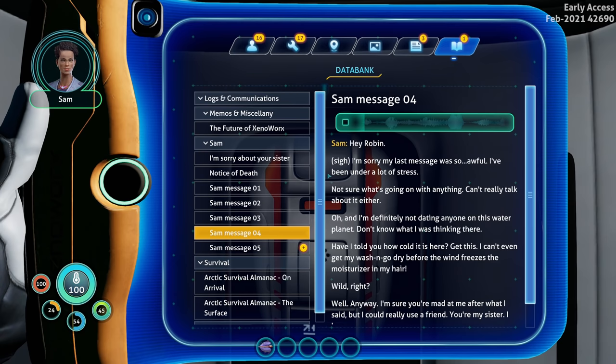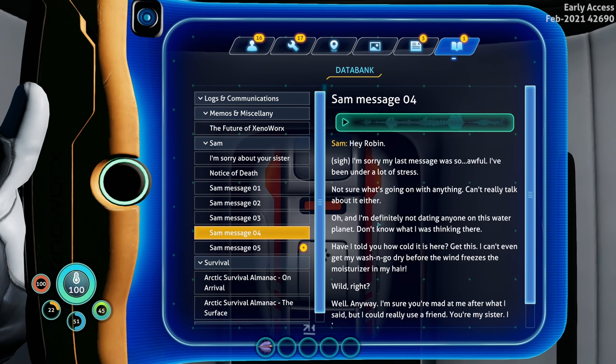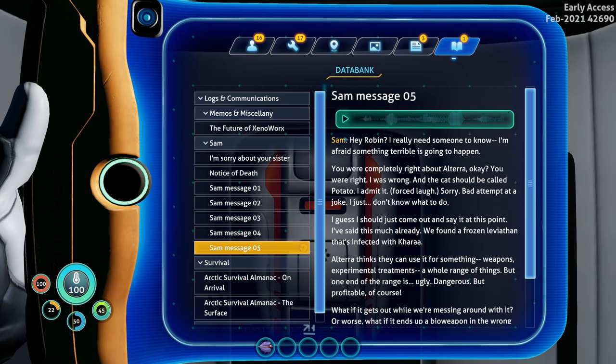'Hey Robin, I'm sorry my last message was so awful. I've been under a lot of stress. I'm not sure what's going on with anything, I can't really talk about it either. I'm definitely not dating anyone on this water planet. Have I told you how cold it is here? I can't even get my wash-and-go dry before the wind freezes the moisturizer in my hair. I could really use a friend. You're my sister, I love you, I'm sorry.' Things getting a bit shadier - they're probably controlling what she can actually say.